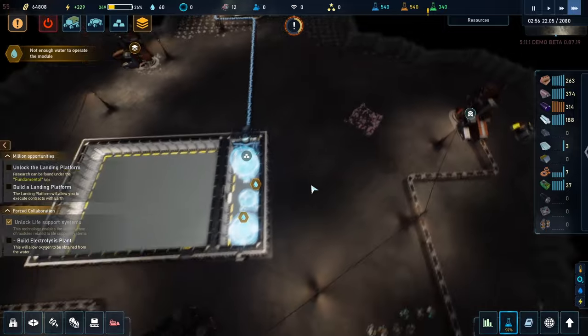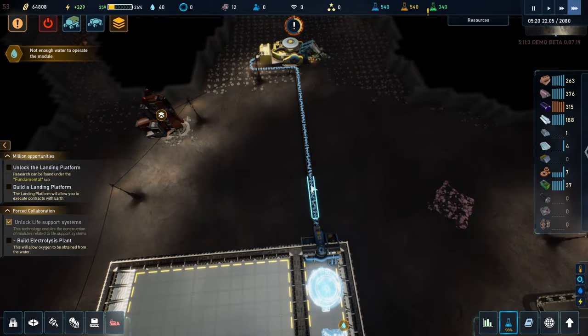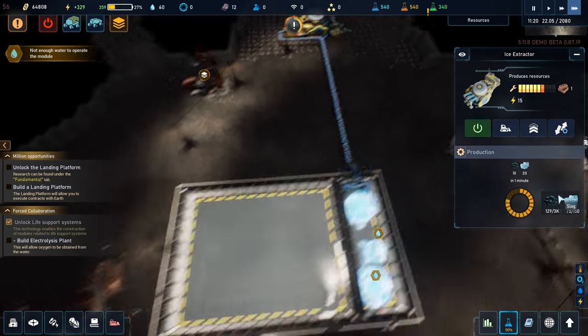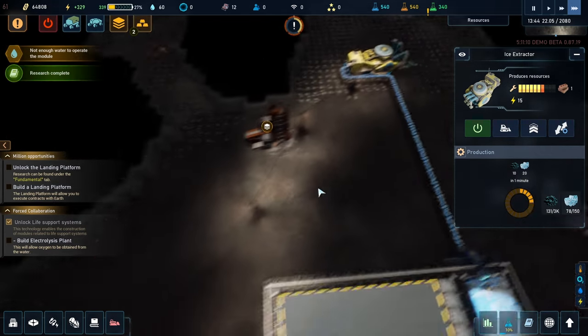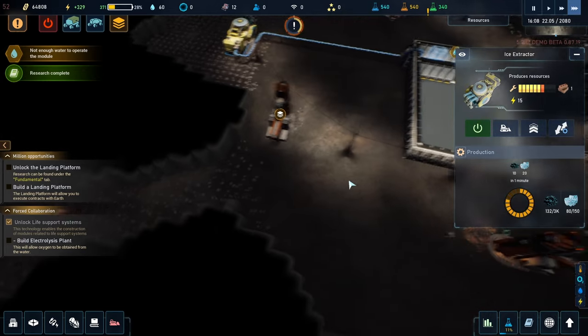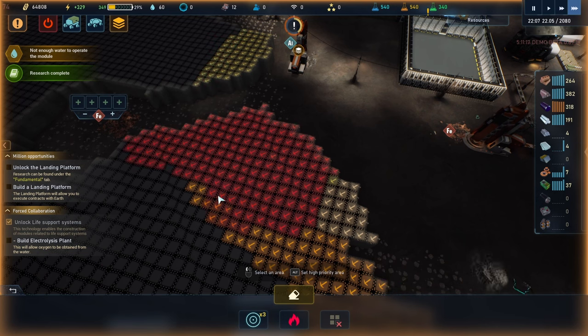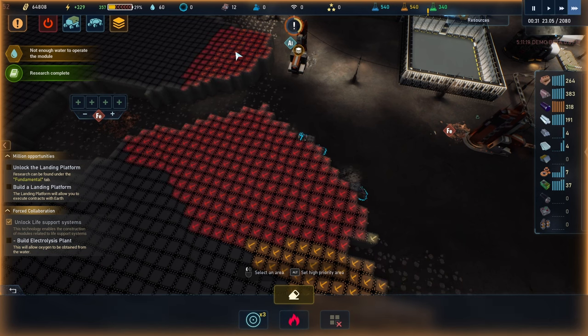Let's complete this. It has a storage — this is consuming power. Research complete! When things are not... hey guys, I really want you to mine this area — I need room to build more.